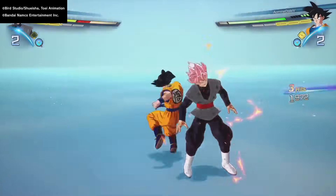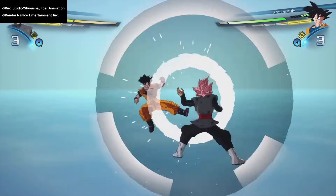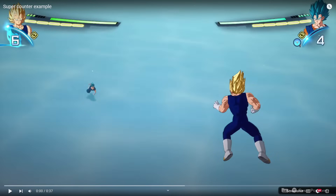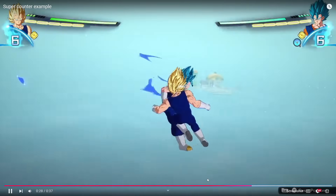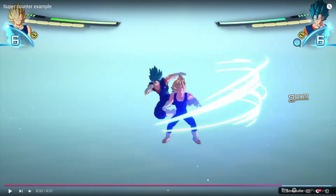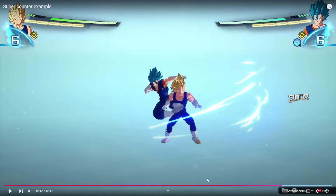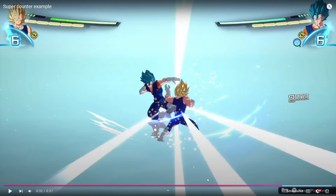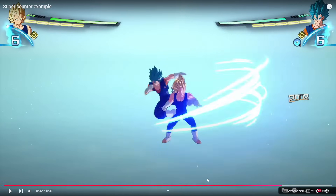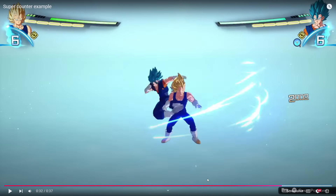You're actually not supposed to time your super counter to when the opponent's attack connects — you want to time it slightly after. Your character model and your hurt box aren't exactly overlapping in this game. In this clip of a super counter being performed, you'll notice Vegito's kick actually goes through my chest, and my character hasn't gotten hit yet. Then right there — boom — that's when the super counter gets triggered. There's a small time frame before that where his foot goes straight through my character model without registering as a hit.